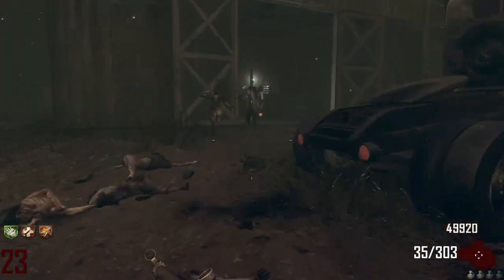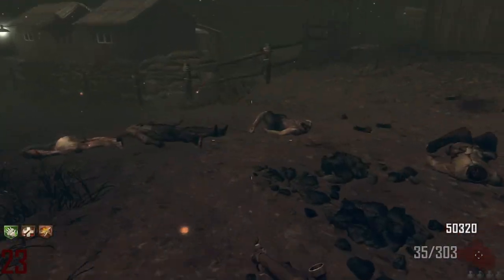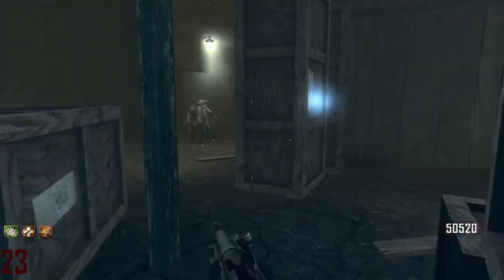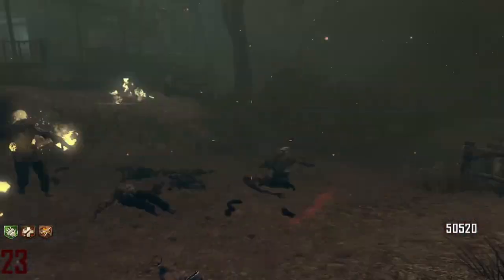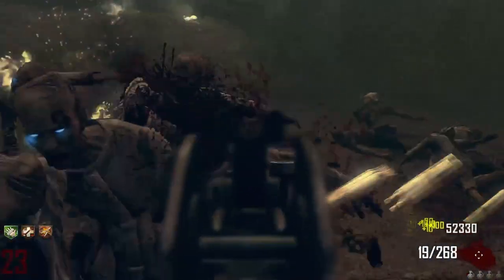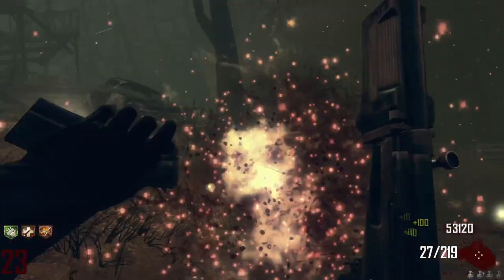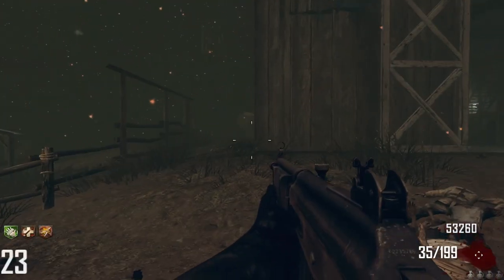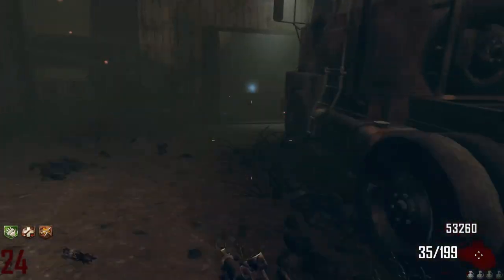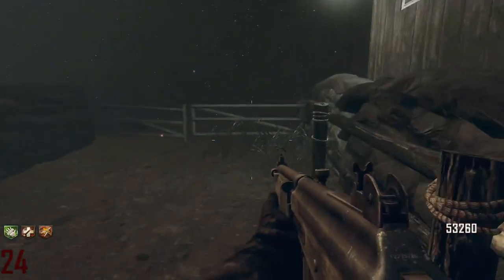If you guys can hear a barking dog in the background I apologize - it will not shut up. As the rounds get higher you have to change up your training technique because zombies spawn quicker and quicker. The headshot multiplier on this gun is ridiculous - I really should be aiming for the head. Round 24. If we go down now the run ends, so we gotta be careful. Round 25 - let's go!